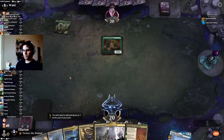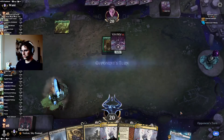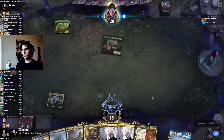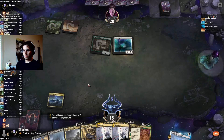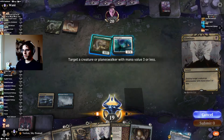Looks like this is Gruul — Eliminate is pretty good for that. We've got plenty of removal for whatever they want to throw at us. Not Naya — well, we can't let them have a Clarion Spirit, so that's got to go.